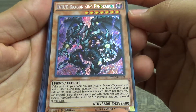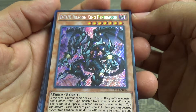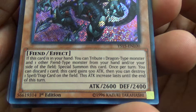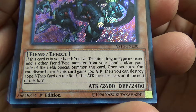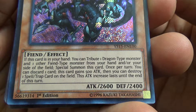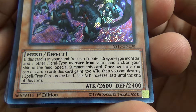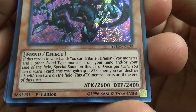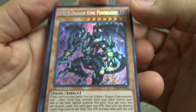So without further ado, let's just get started. First we have DDD King Pendragon. If this card is in your hand, you can tribute one dragon monster and one other fiend monster from your hand and or your side of the field to special summon this card. Once per turn you can discard one card, then this card gains 500 attack. Then you can destroy one spell or trap on the field. This attack increase lasts until the end of this turn. So all in all pretty good.